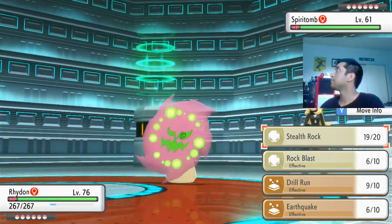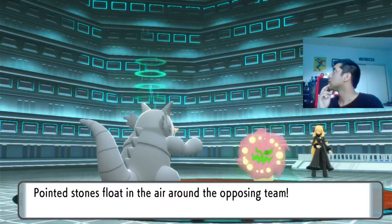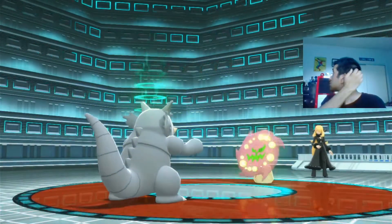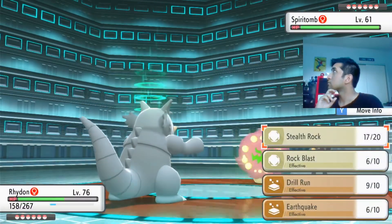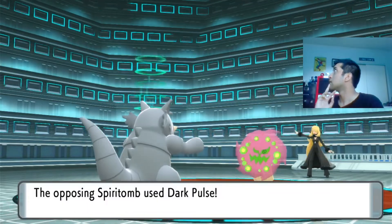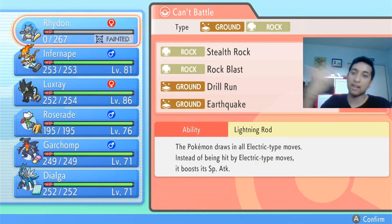Stealth Rock is set. Okay, I can go first. Shadow Ball hits. Can I use Stealth Rock with Garchomp again? Okay — I'm going to let this thing knock me out. I know it sounds crazy, but now I get to switch into Garchomp and then get to work.